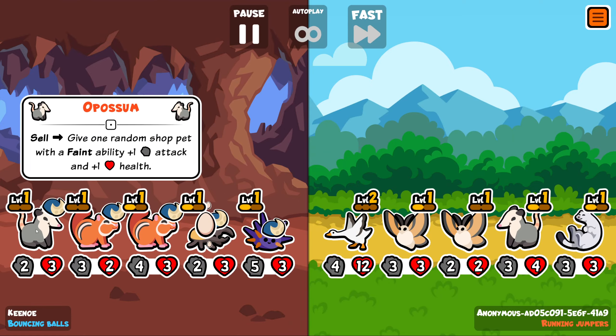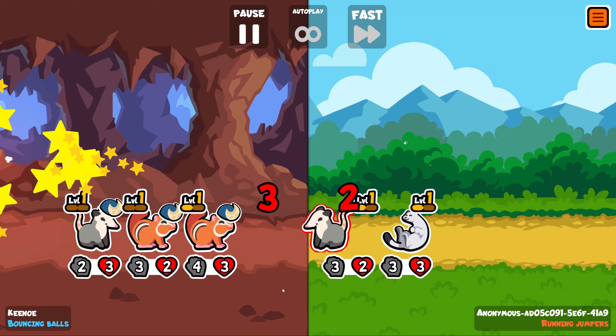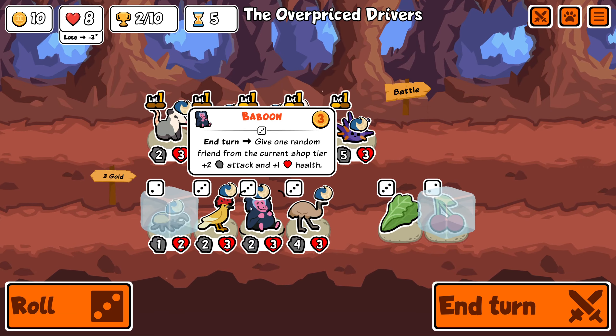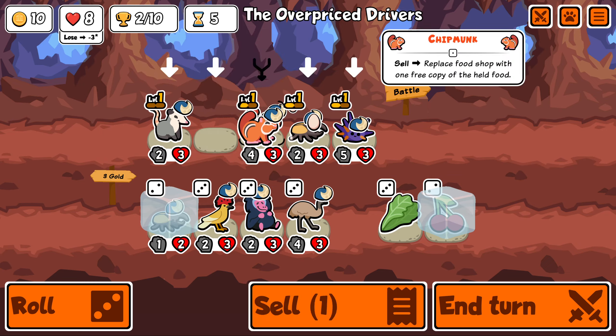I was actually kind of tempted to sell this and just have, like, a second sea urchin on the team. It may have been better for us, but thankfully we didn't lose. So no harm, no foul. What do we have then? Yeah, I don't care about any of this. We're looking for Saiga Antelope and Slugs, which are tier 4s. So I'm going to have to get them from the combinations here.